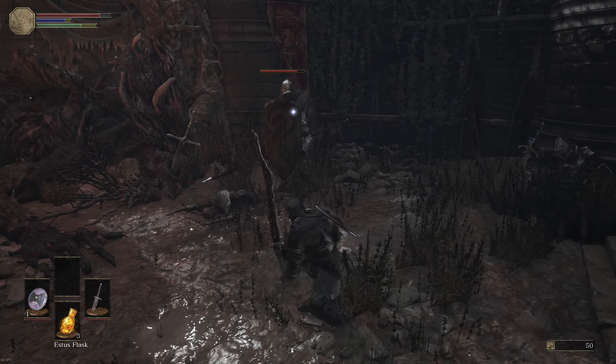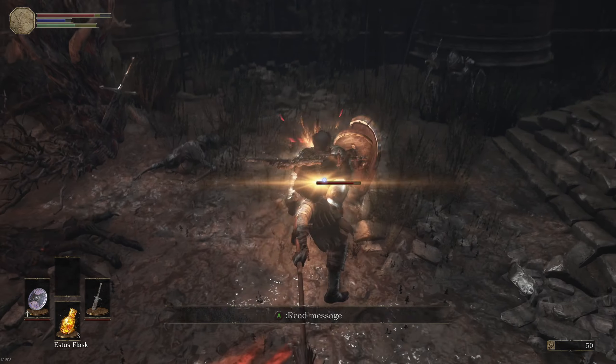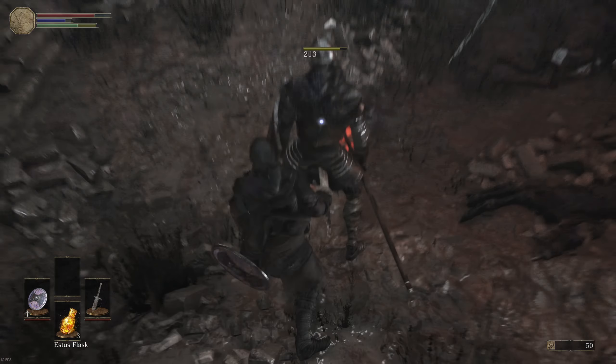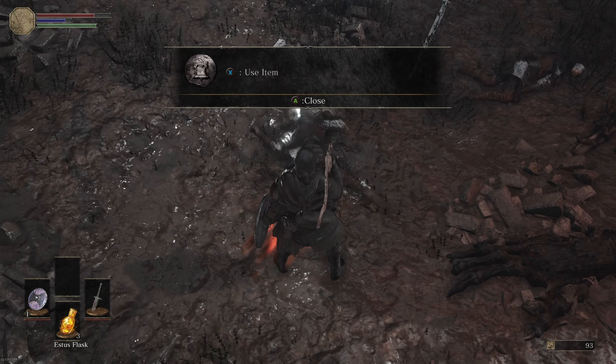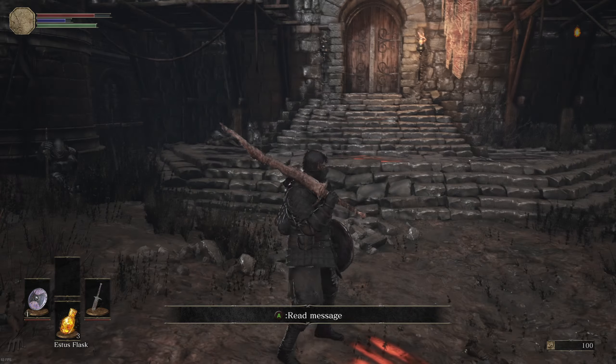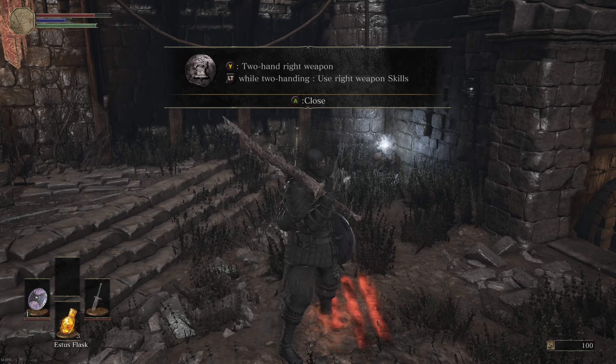Got a parry and the backstab still — oh yeah, got them backstabs. X to use item. Two-hand right hand, and while two-handing use right weapon skills.